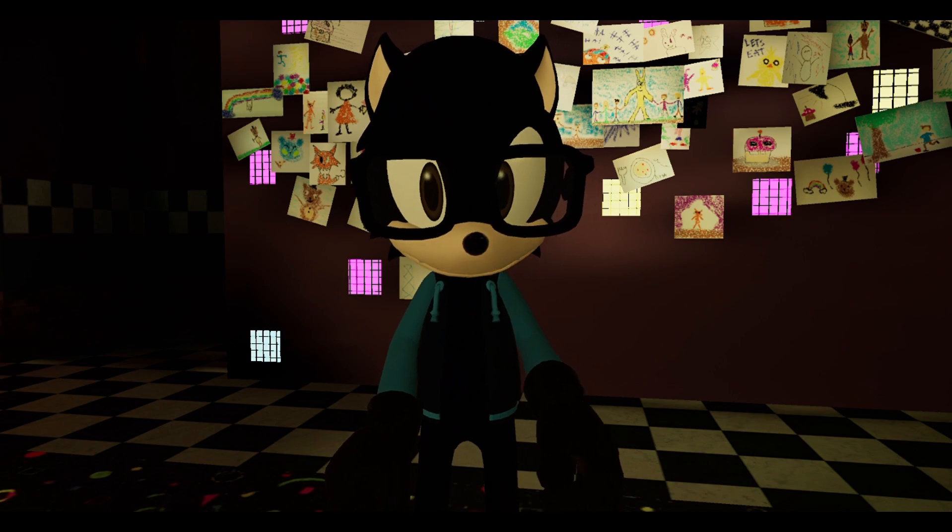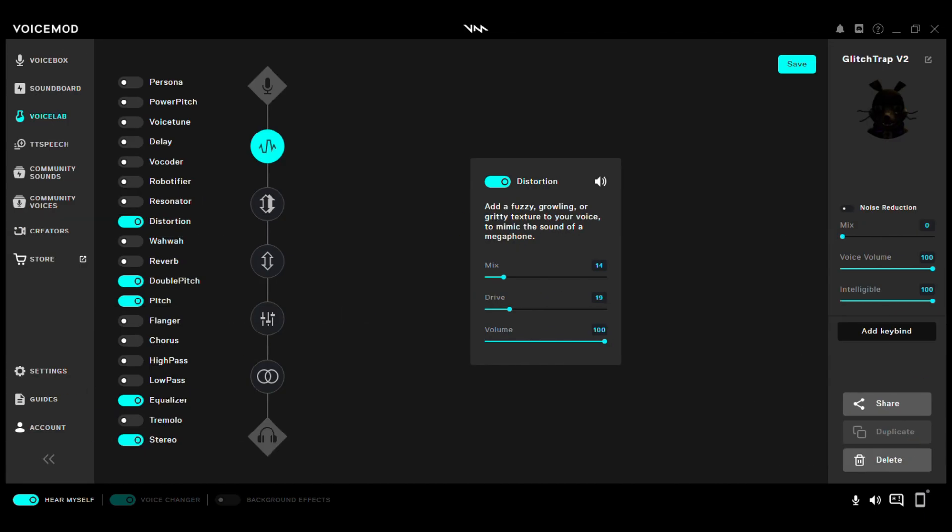Now I'm going to show you guys how I did the voice. Alright, so I used these effects to create my own Glist Trap voice version 2. So first off, Distortion.